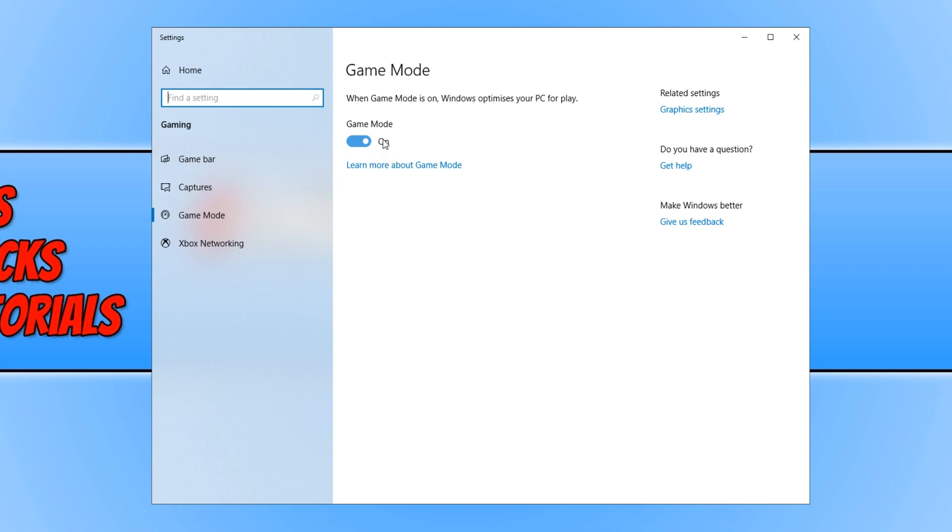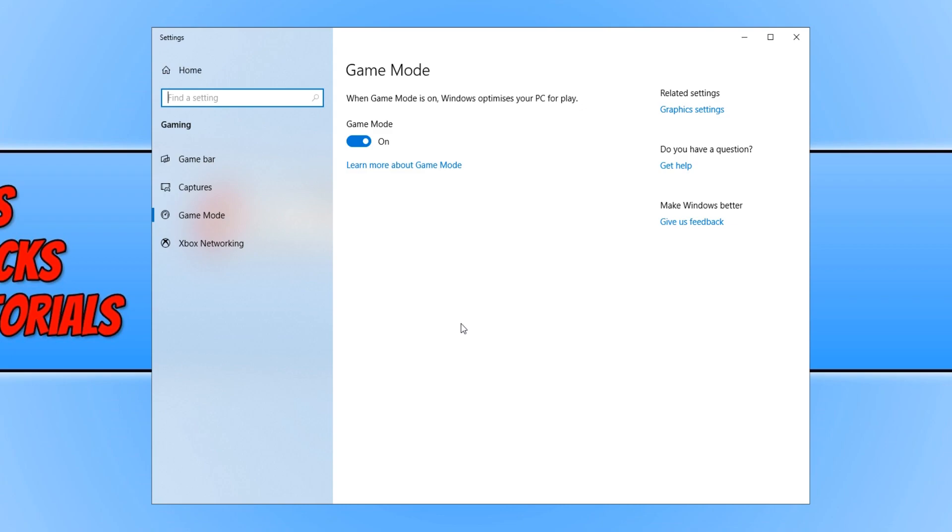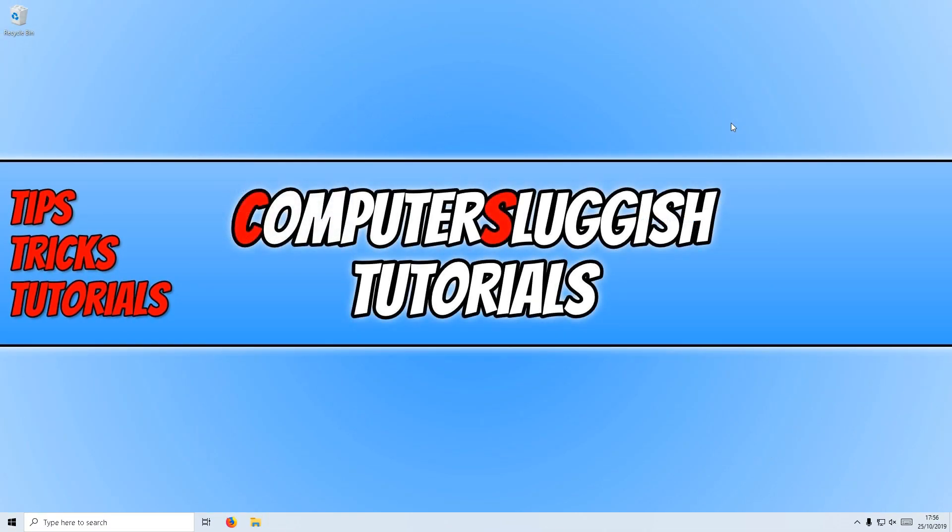Make sure Game Mode is turned on, which will help optimize Windows when you open up a game. The next thing applies only if you run Chrome and Discord in the background when playing games. Open up Google Chrome, go to Settings, and turn off Hardware Acceleration. Do the same in Discord — go to Settings and turn off Hardware Acceleration, as this will have an impact on your graphics with those programs running in the background.